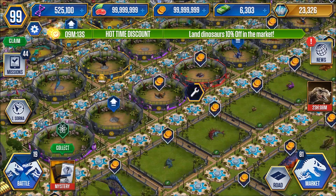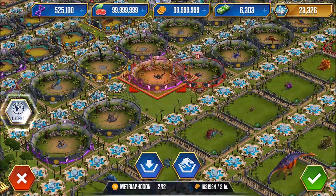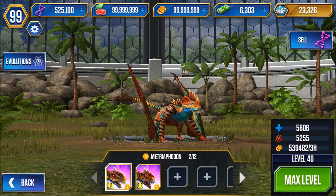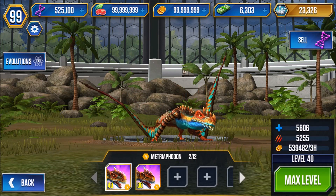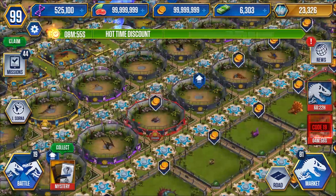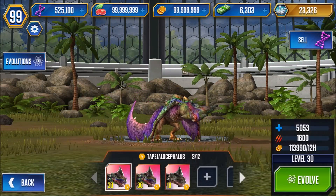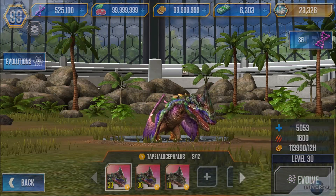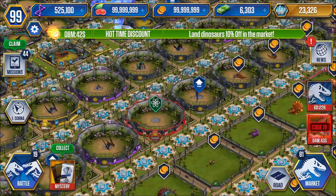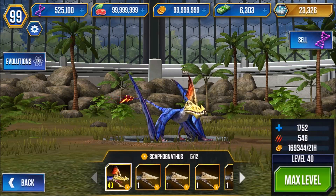Hatsycopteryx — some low level ones on that one. Metrophodon, level 40 and a 30 — that guy's got a strong attack, can take out most dinos with one attack. Tapogelos. Two level 30s and a 10 — I don't really need that guy at level 40 right now. Level 40 Scafognetus.